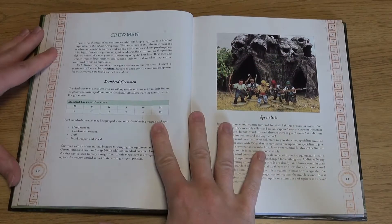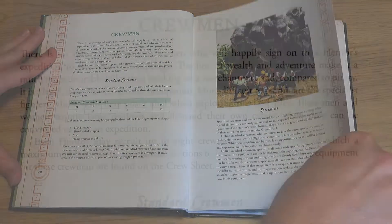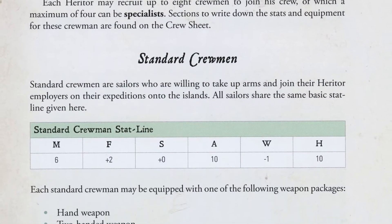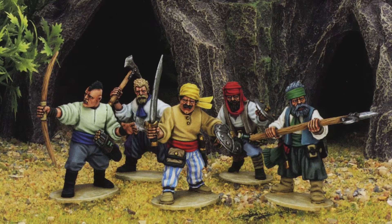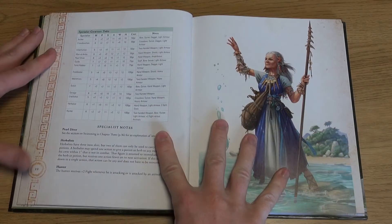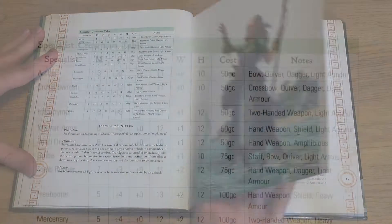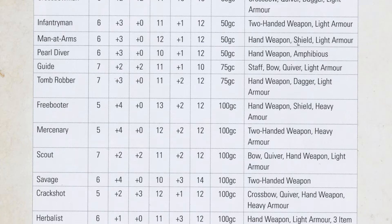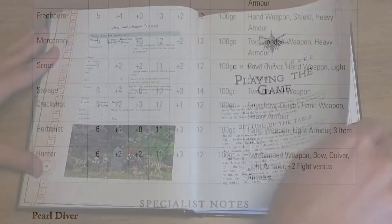Once the star characters are sorted out, you flesh out your crew with up to eight crewmen volunteers signing up for adventure and wealth, who may in turn be equipped with various weapons. Up to four may be classed as specialists, who must be hired using some of the starting gold for a hereditor. Both crewmen and specialists may be given magical items. There are a variety of specialists, including a useful mundane crossbowman and archer, up to the more esoteric pearl diver and herbalist.